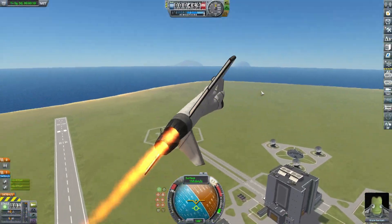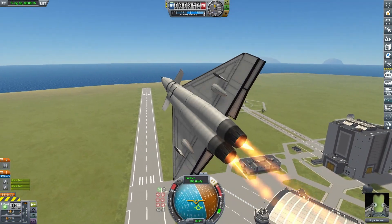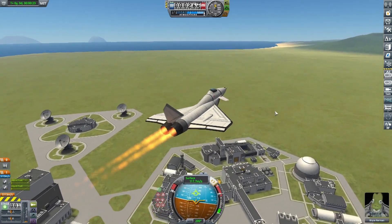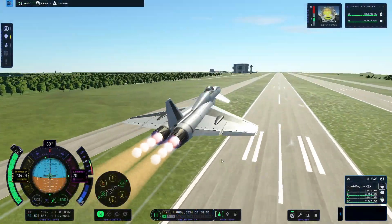The best way to start would be a straight-up comparison. This is the original KSP1 version of my Cyclone with all the BDR parts stripped. I've also adjusted it in a few other ways just to give me the best chance of making as close to an equivalent as I can in KSP2. As you can see, pretty maneuverable, decent performance. On to the KSP2 version.